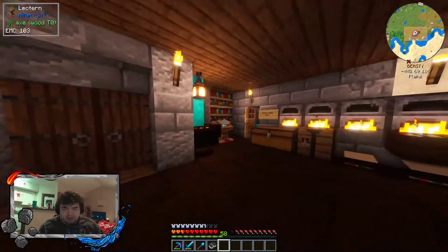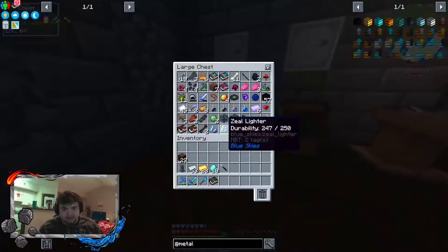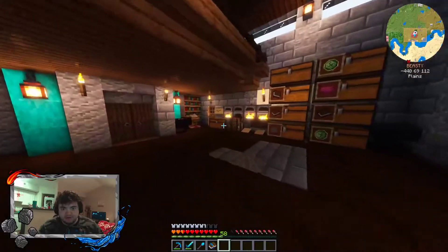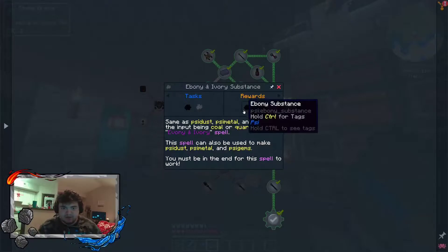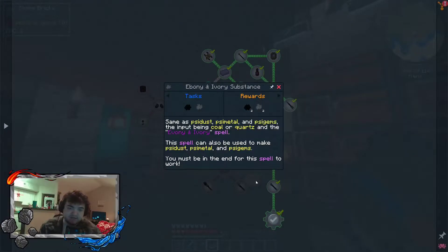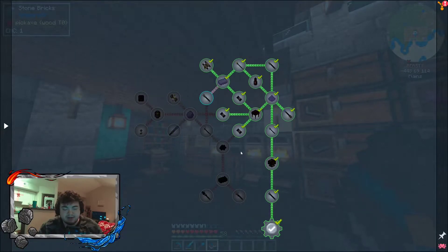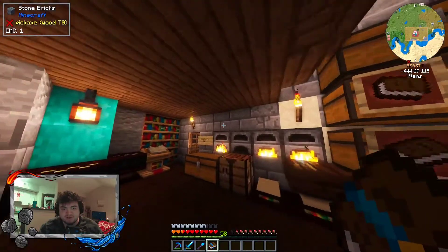We've just been exploring and stacking up on lots of different stuff off camera and trying to get organized again, because we were just looting dungeons dropping stuff off. Because of these quests right here — to make the ebony substance and the ivory substance, to make the ebony side metal rod frame and the ivory side metal rod frame, you actually have to be in the End to cast the spell. So Isabel has been looking for the End portal. We found the stronghold, so she's currently in the stronghold, we just haven't found the portal yet.